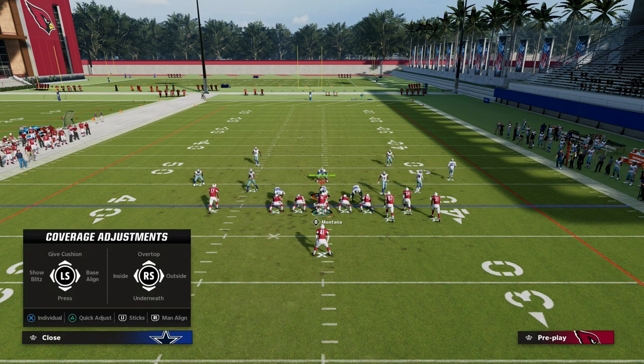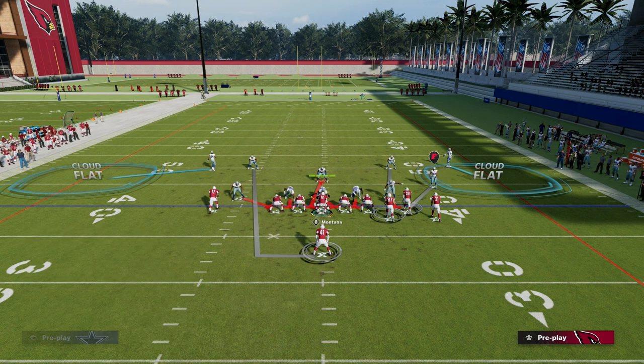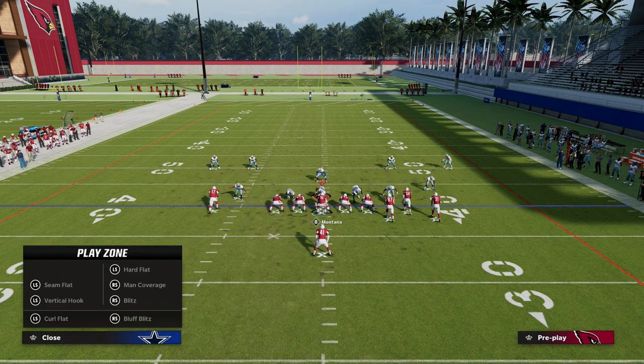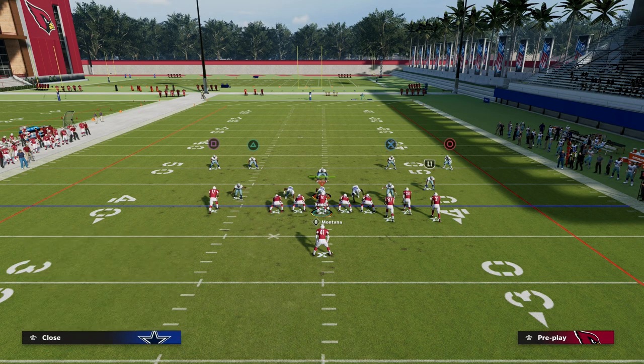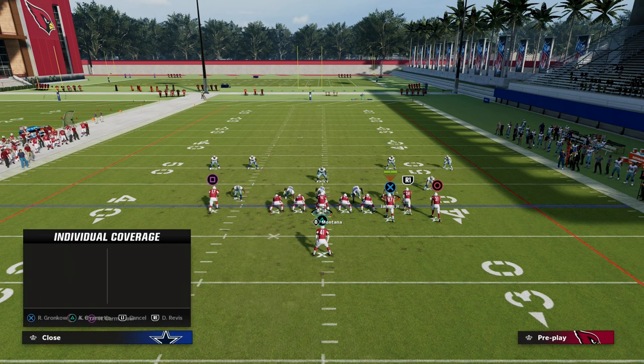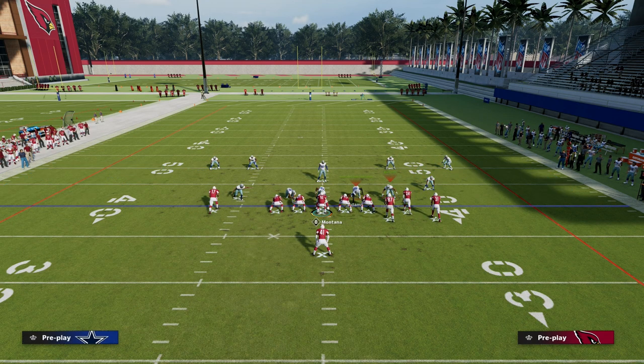Now you want to elaborate on the concept. Conceptually, we're looking at how we can flood the short side of the field — in this case the right side. Short side floods have been really, really popular and effective this year. They're most effective and most efficient against cover three, cover four, and cover two.